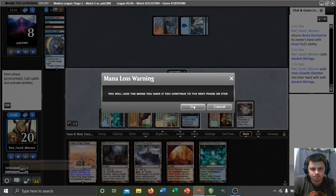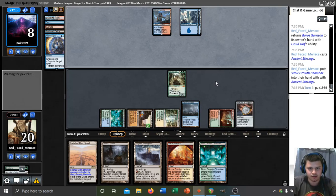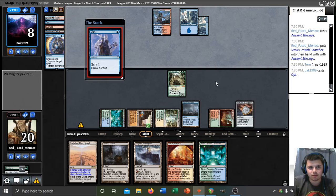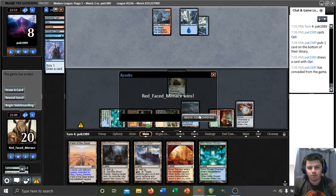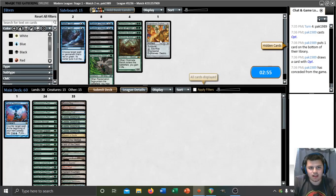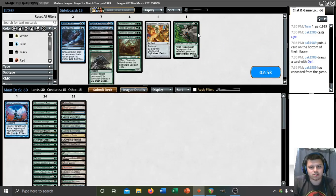We are not dying to a Cryptic Command, though I guess we could die to a Blood Moon. Let's hope they don't have that — in game one it's pretty unlikely they'd have it main board. They could be Opting to try to find a Blood Moon as well. If we win this game and they're playing main board Blood Moons, we might have just gotten lucky. That may have been a ballsy play, though Archmage's Charm was going to permanently counter our Titan anyways.